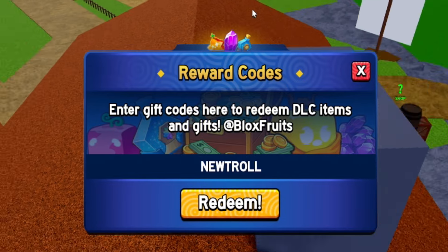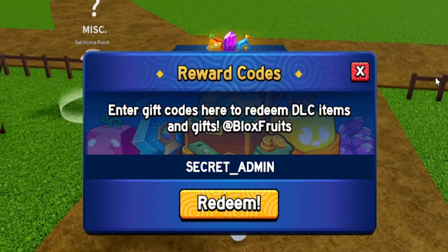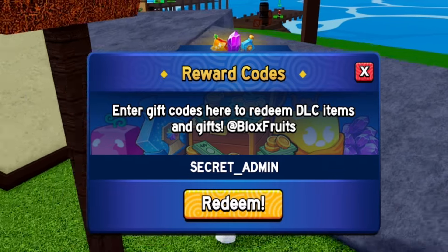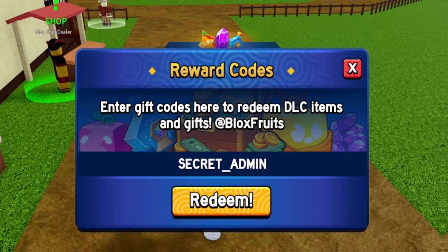After that one, redeem the code 'newtroll' — that's N-E-W-T-R-O-L-L — which should give you some more double XP. Some of these codes might not all give double XP but most on my list do. After that, redeem the code 'secret_admin' — don't forget the underscore. Capitals don't matter for codes in this game, so keep that in mind.